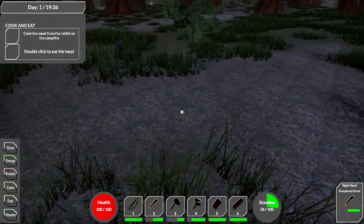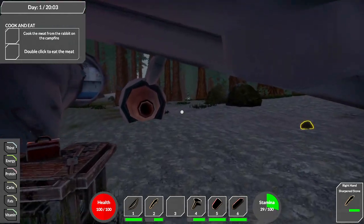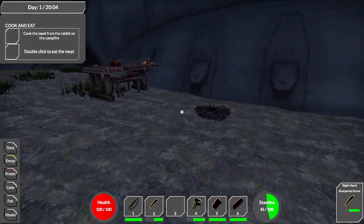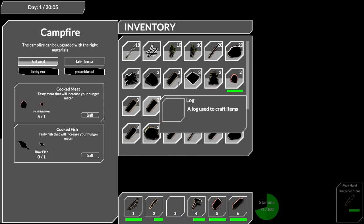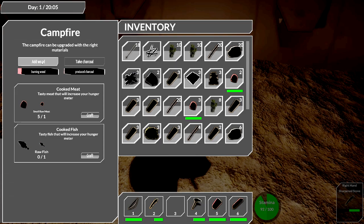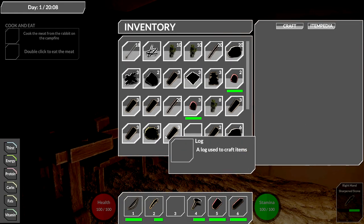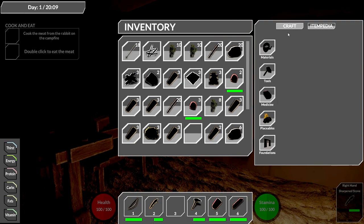I need some shelter for the night - there's no way we're sleeping on the ground. Though the inside of the plane could work since it's not on fire. Does it make me a horrible person that I didn't check on the pilot or other survivors? We need to cook this meat - I need to add some wood to the fire. I went and got a crap load of stuff as usual. I broke my axe too, so I'll need to craft another one.